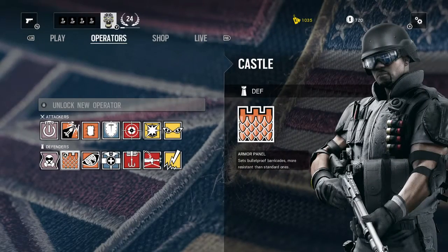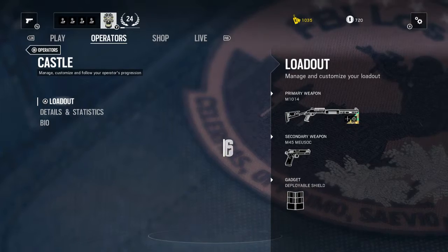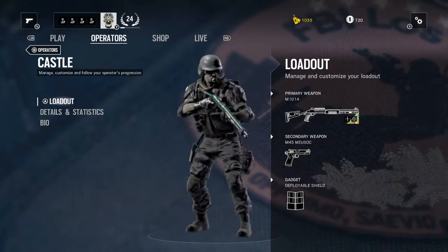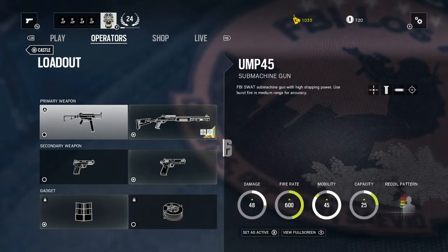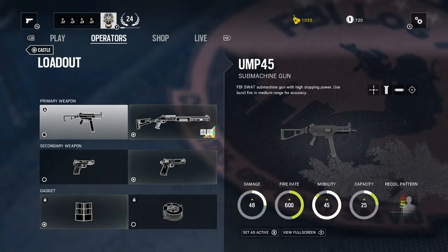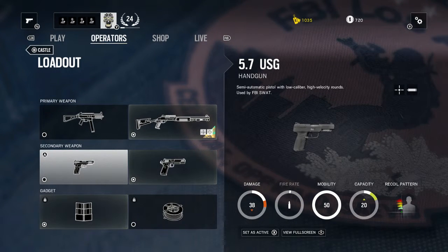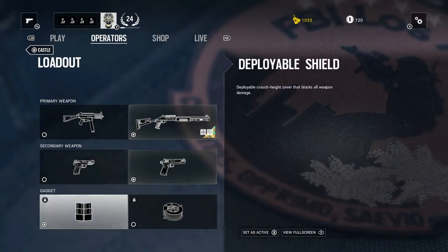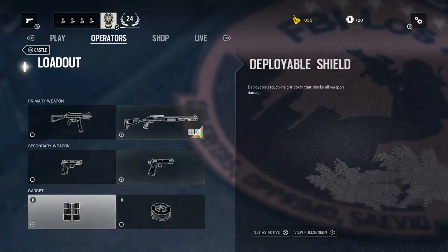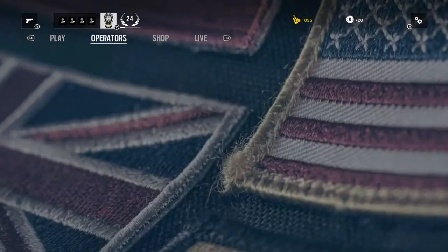Castle is a new defender that came into the open beta. His loadout includes a UMP45 submachine gun and an M1014 shotgun. Secondary weapons are a 5.7 USG and an M45 Musonic M1911. Gadgets are a deployable shield and barbed wire. Castle has medium armor.